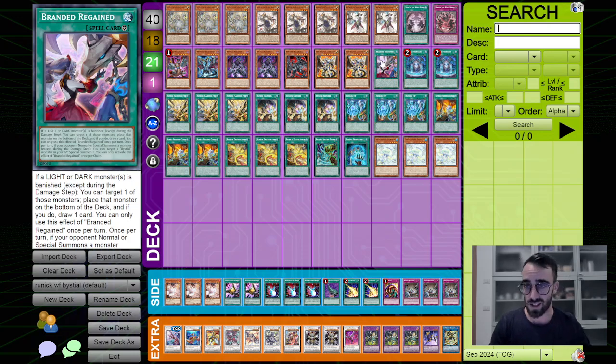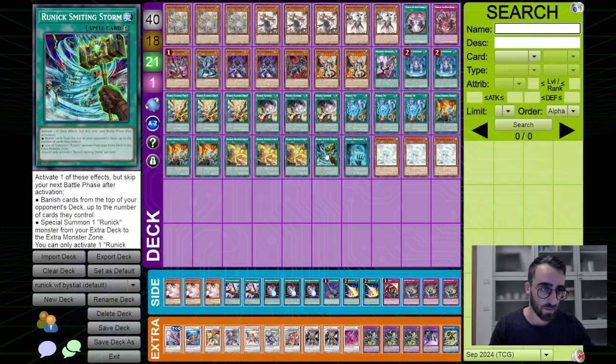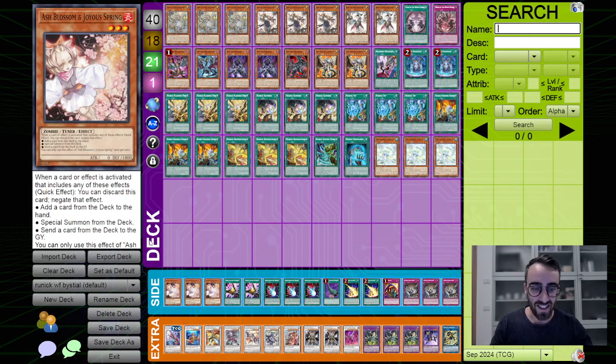For the Runic stuff, it's pretty basic: two Fountains and 17 Runics. The 'bad' Runics I'm playing are Smiling Storm, Dispelling, and triple Purulia. Purulia is very good in the main deck in this version because it can draw into your Bestials and more Runics. Once you start drawing two or three cards on Turn 0, it's so easy to crack boards — it's guaranteed. I had a game where I dropped double Purulia on the Yubel player and started my turn with more than 10 cards in hand.